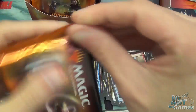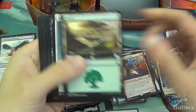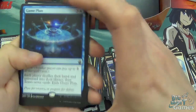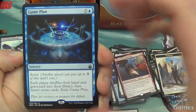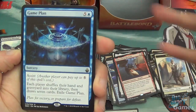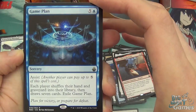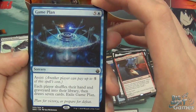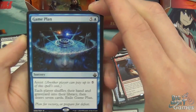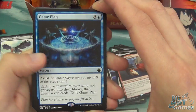Just seems good. Got a warrior, a forest, and Game Plan — six mana sorcery with assist, so another player can pay any of the colourless mana. Each player shuffles their hand and graveyard into their library and then draws seven cards. Then you exile Game Plan. Just reset the game — pretty good.